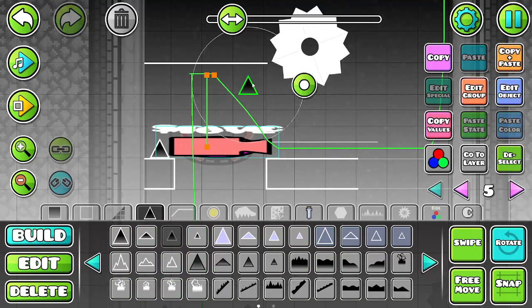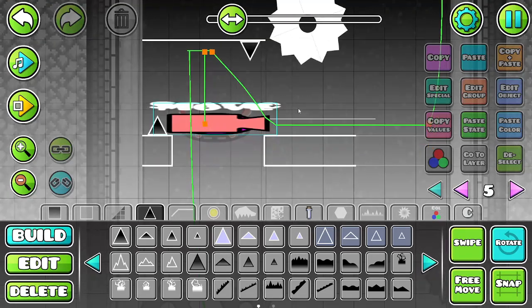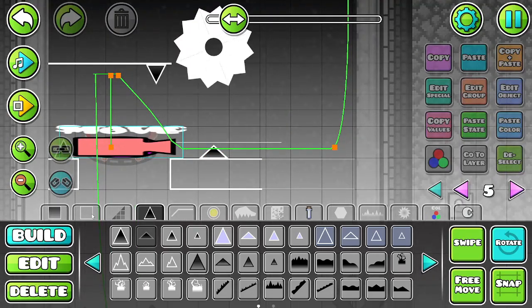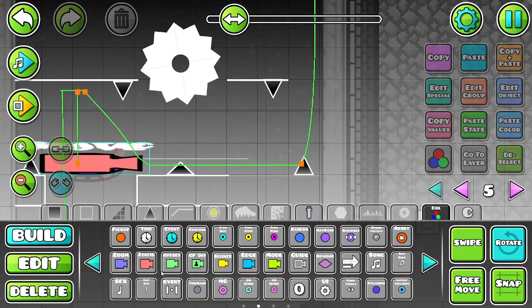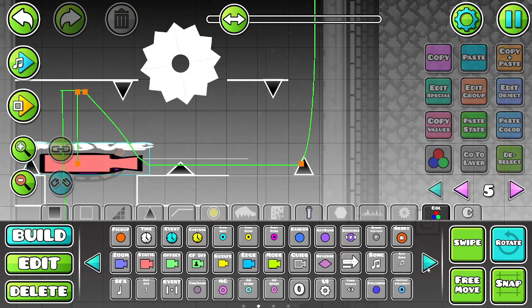I'm enjoying making this level — like actually enjoying it, which is super fun. Haven't enjoyed a level for a long time. This is just like a fun little level I'm making. Ooh, I wanted to try this. So we will rotate everywhere. We will make the gravity weird. Yes! Yes, I've wanted to do this for a while.